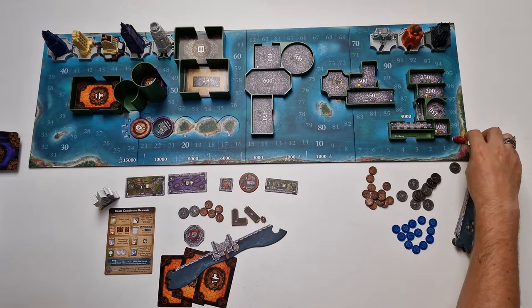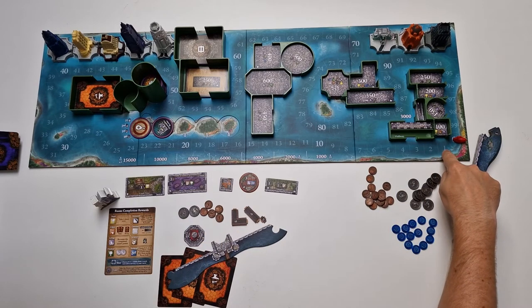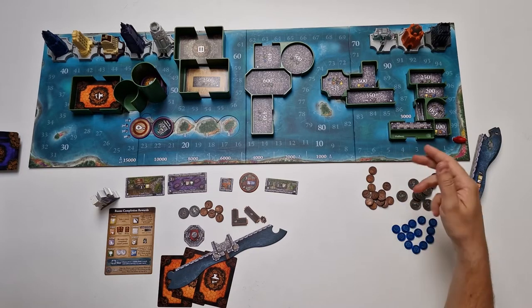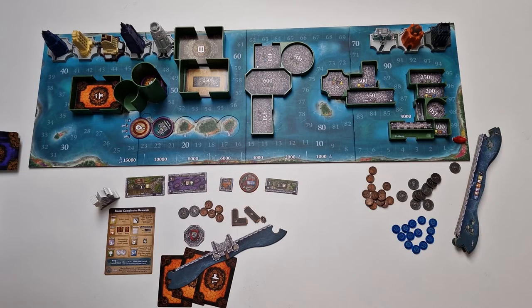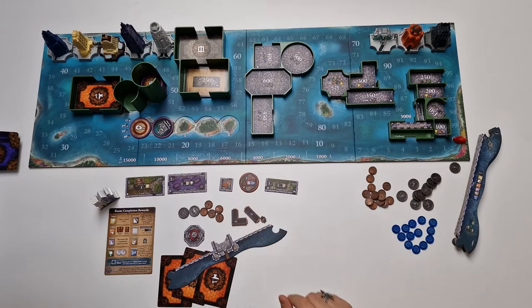If you are playing with the secret passages expansion, give each player one of each of the three types of secret passages. Decide which player is going to be the master builder and give them the master builder token. Whichever player is the master builder places their swan on the zero space, and the next person to their left places their swan on one victory point, then two, three, or four for a five-player game. Each player after the master builder gets one additional victory point.